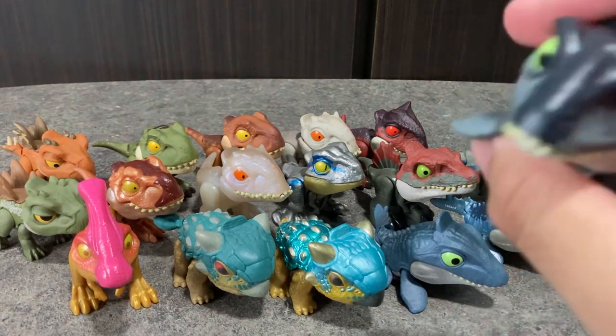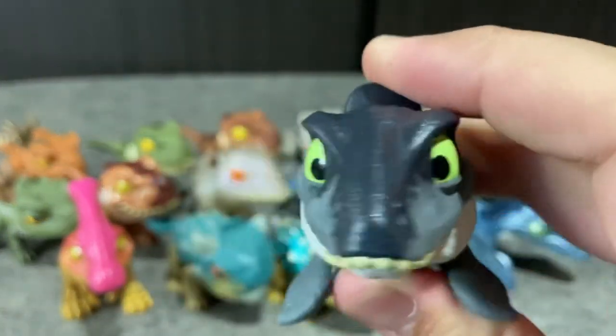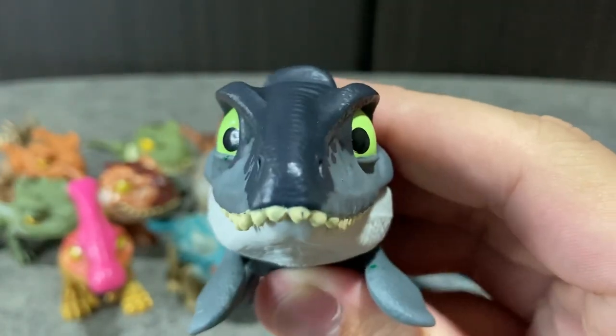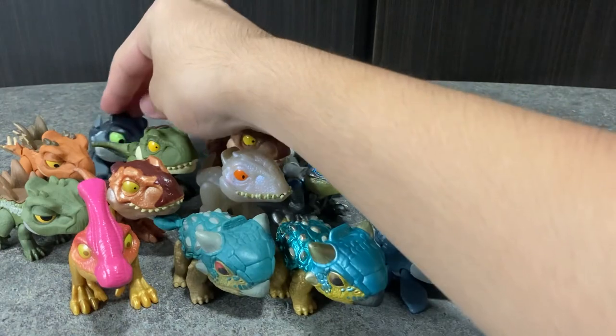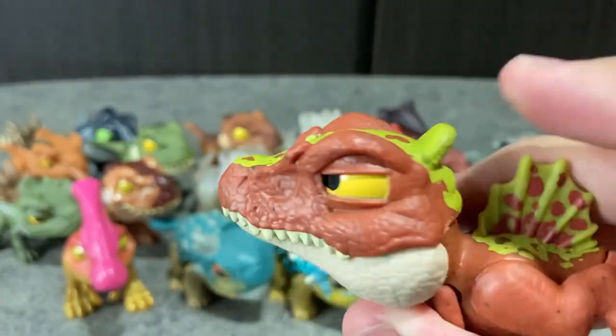Here we have another Mosasaurus — very cute one too, very nice figure. And close by we have the Spinosaurus, orange and green — pretty nice.